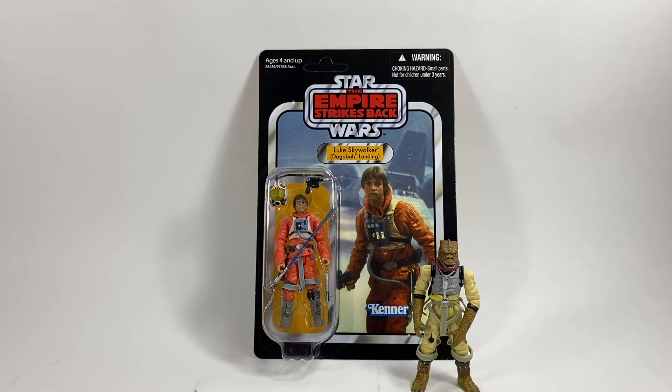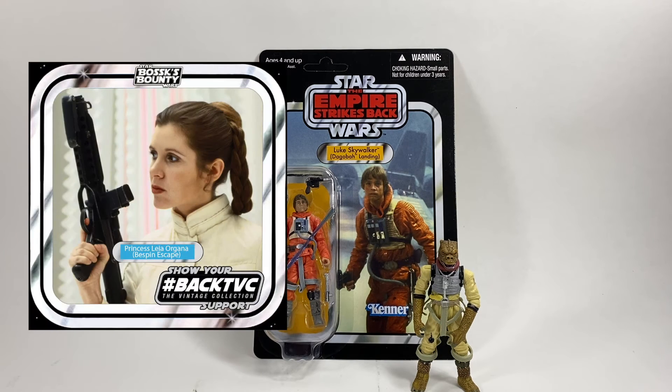Straight into second place: Luke Skywalker Dagobah Landing. I absolutely love this card back. It's a great image straight from the film as he's landed on Dagobah, and of course it's not one from the original Kenner line, so it is something Hasbro put together themselves — which is always quite nice when they actually pick a decent image. With the Bespin Leia, that one could have been number one in my list had they picked the right image — I'll try to find the image I think they should have used and put it on screen.